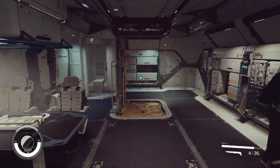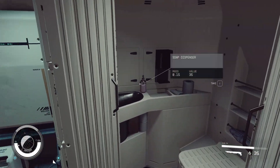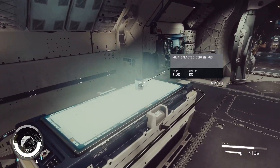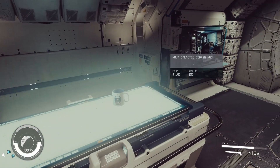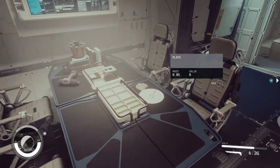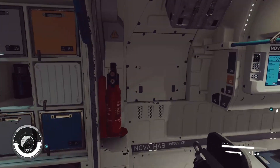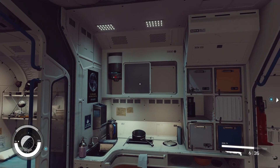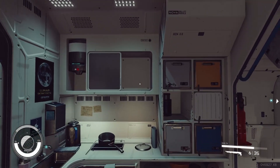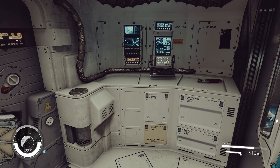Hello everybody, and welcome to my video where I'm going to customize my small little ship a little bit. I noticed that some of these items, like there's food usually here — a sandwich, the plate, the cereal and stuff — all gets kind of moved back. I'm not sure how bad it's going to mess with the decorations that I set. So we'll see.